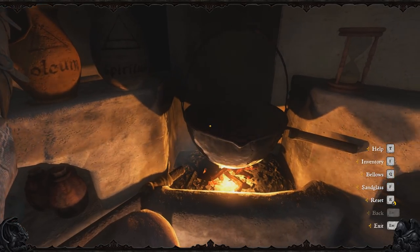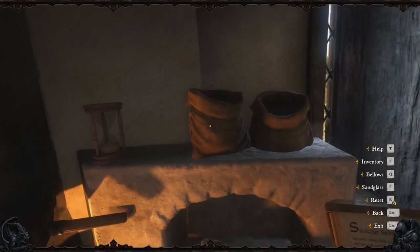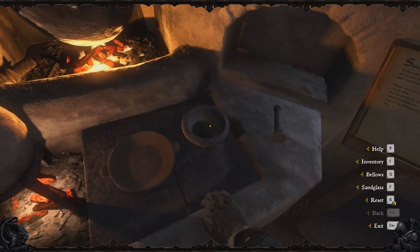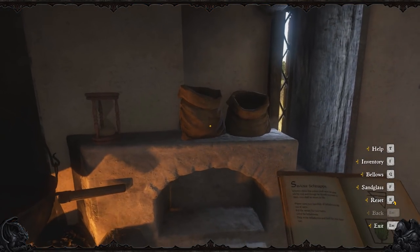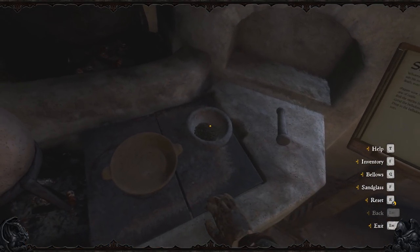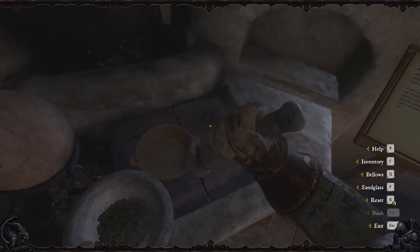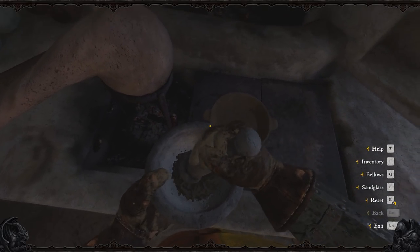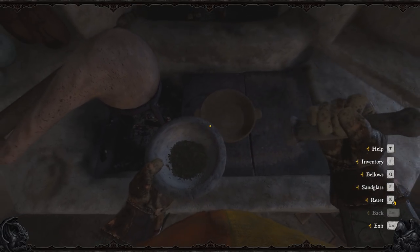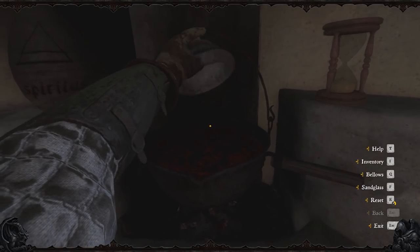Now, while the flame boils the wine and the nettle concoction, reach over and grab a handful of belladonna. Now this is very important, so pay attention. Throw the belladonna into the mortar and pestle, but then you need to grab a second handful of belladonna and throw it into the mortar and pestle as well. This recipe requires two handfuls of belladonna and one handful of nettle, so just be prepared for that. Don't forget. Now use the mortar and pestle to grind up the herb, and then add it to the cauldron with the wine and the nettle.